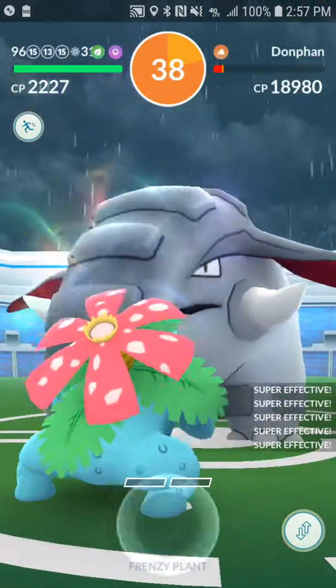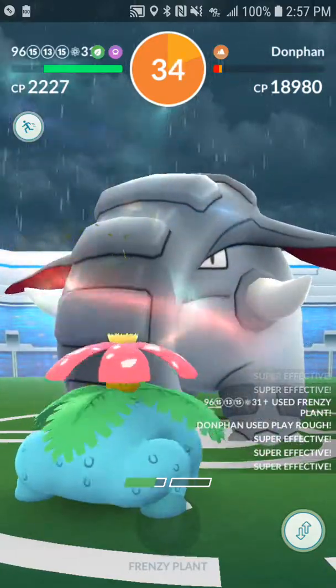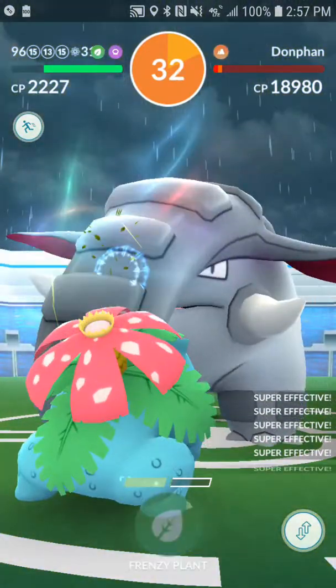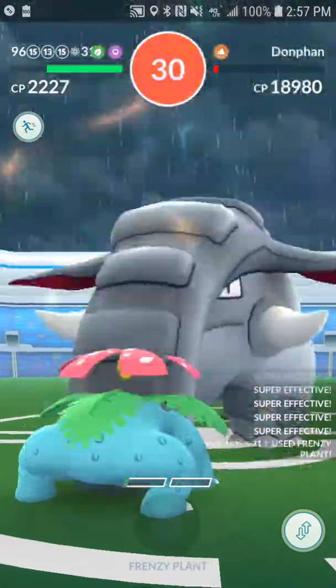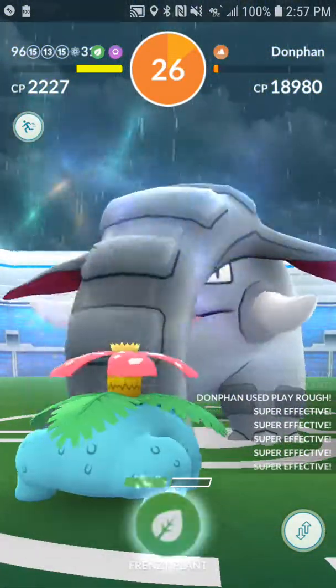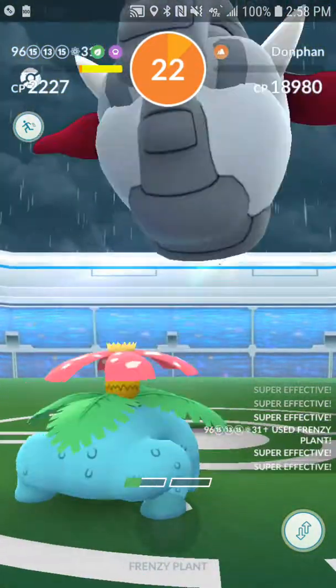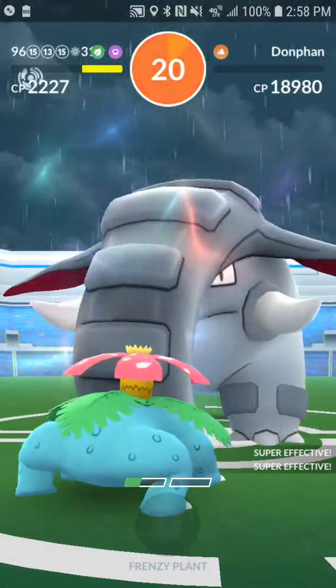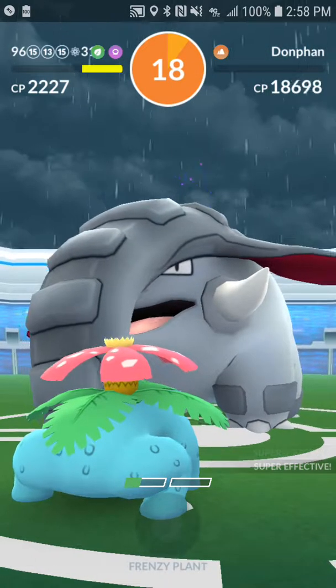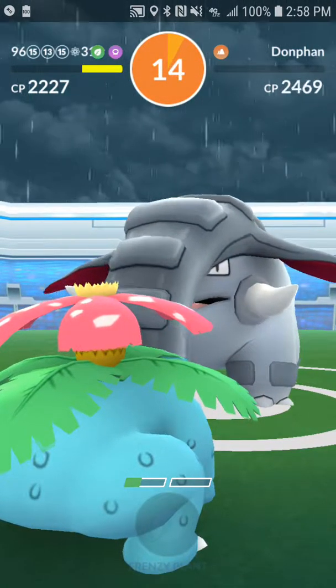We've made it to the Venusaur. Play Rough is going to merc the Venusaur - but I think the Venusaur is going to finish it off. I think we got this one. It's looking good. With Weather Boost and level 30 Mons, Donphan can be soloed even at its hardest. There we go - Donphan down! 20 seconds left on the clock. Rainy weather, level 30 accessible Pokemon - we got it in the books!